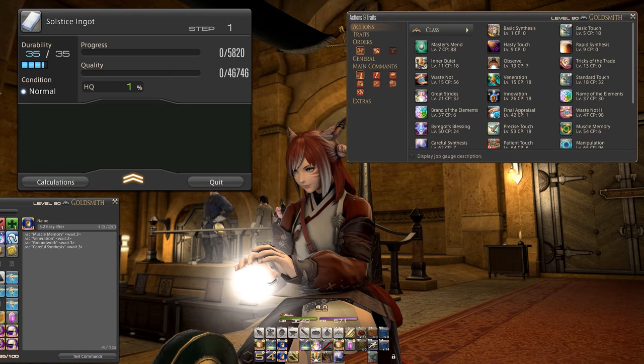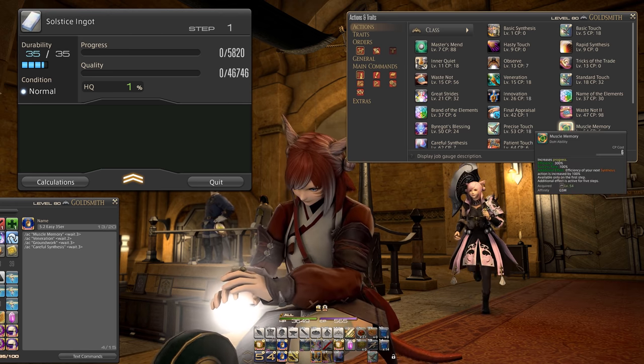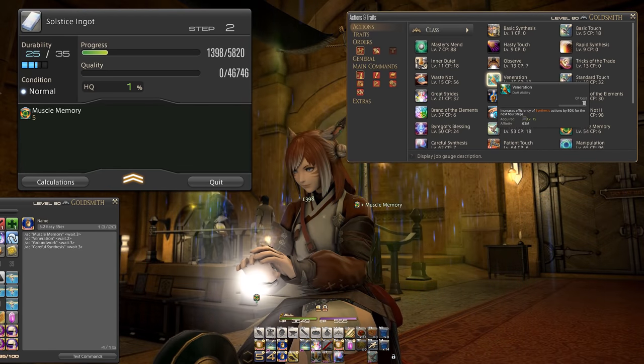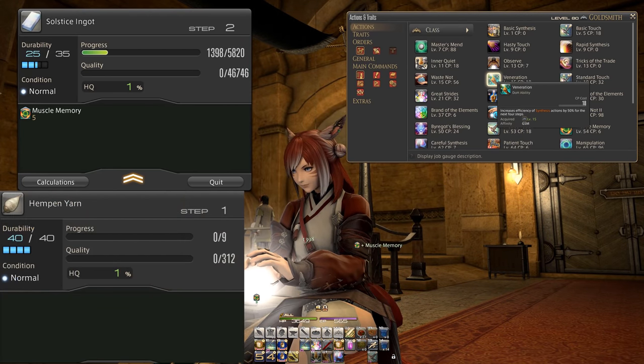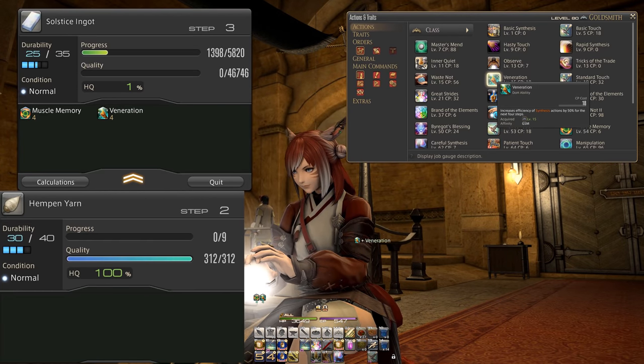So for example at high level, just plainly crafting ingredients that you need to craft bigger things like equipment may already require a whole rotation, even when not going for a quality ingot. And if you compare the progress and quality numbers of a low level craft to the ones of a high level recipe, how do we get there?